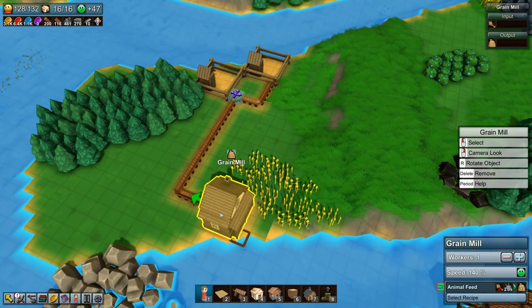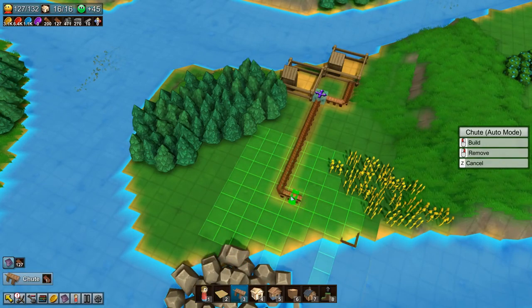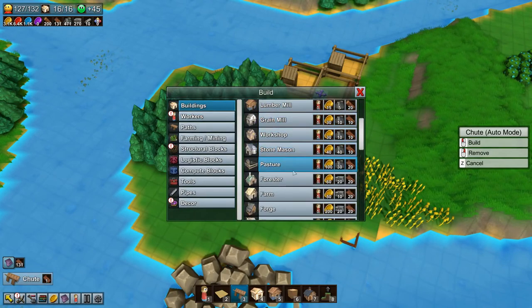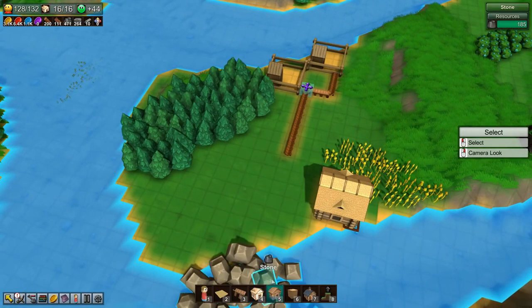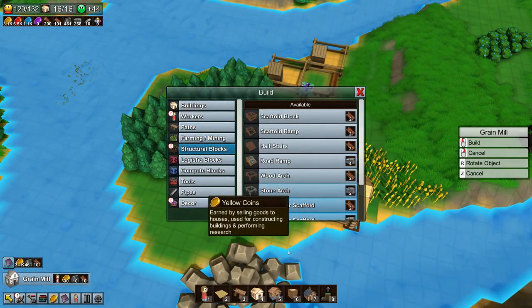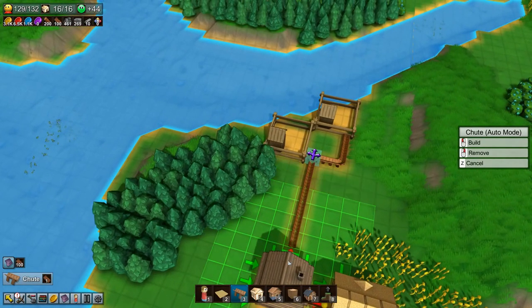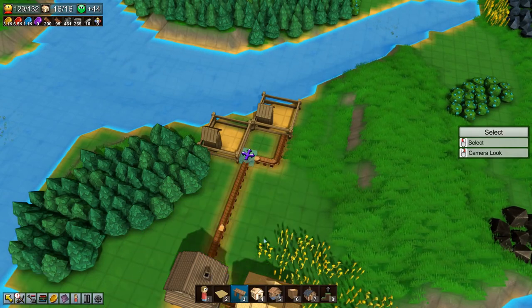Why are you not producing animal feed? Missing input ingredients — there's grain right there! Oh, my bad — you need to build a farm first. Let's do that there, and then we need to build a grain mill right there and set it to make animal feed.